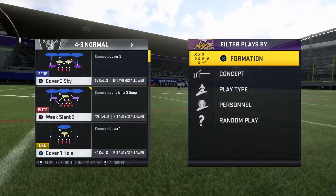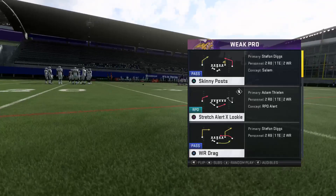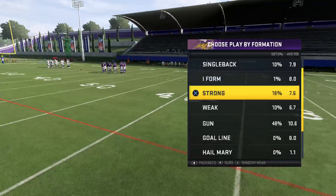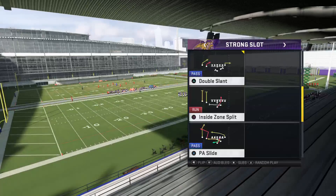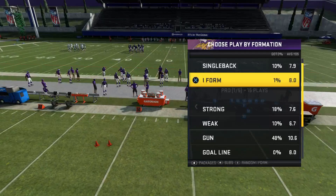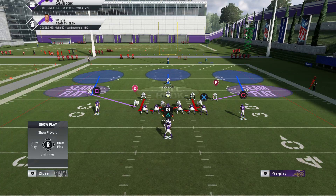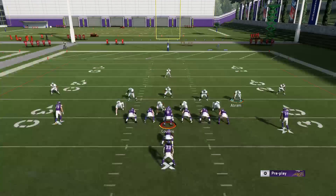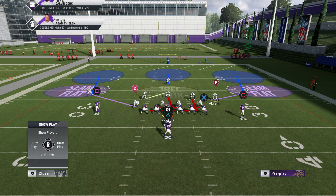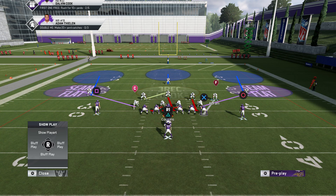So what we're going to do is use different formations to use this technique. Another one - Weak Slant 3. We'll look for outside runs that aren't RPOs. We'll probably do it against toss runs, but they nerfed the tosses. So I guess the only stretch run they got is this one. This is 4-3 normal. Now in this case the safety is playing that seam flat - but we don't want the safety there, we want this guy playing the seam flat. Now we can kind of man up on the tight end with him.